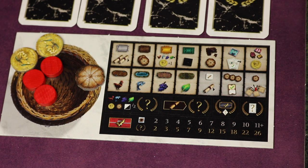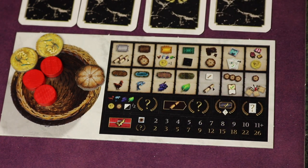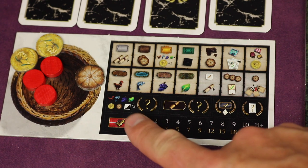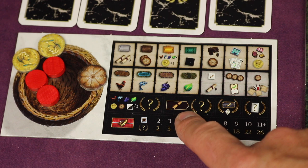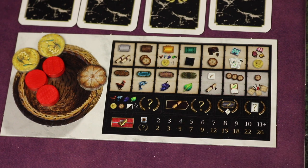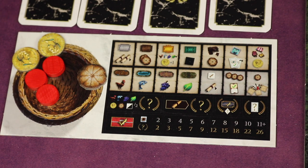You play four rounds, gathering points throughout the game. At the end of each round you score goals or take minus points for ones you can't fulfill. At the end of the game you score points for resources divided by two, for the prestige track, for your vias, and for your frames. Whoever has the most points is the winner.